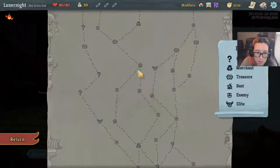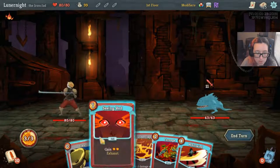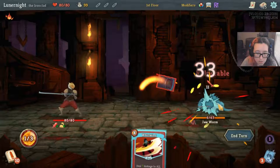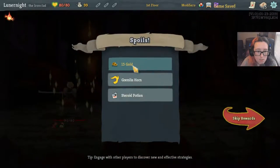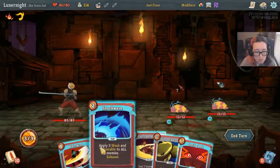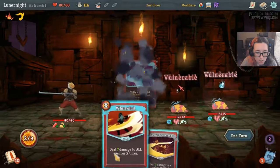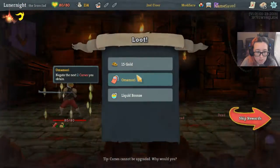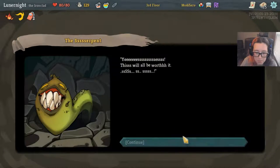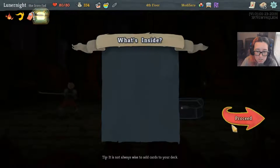One, two, three, four and I get some question marks. Let's go this way. Flex, Seeing Red, Thunderclap, Carnage, Whirlwind — dead. Awesome. Gremlin Horn, hell yeah, and a Strength potion. Flex, Seeing Red, Shockwave, Whirlwind. I'll become cursed — whatever, I have a memorial on my side. Tiny chest, hell yes!